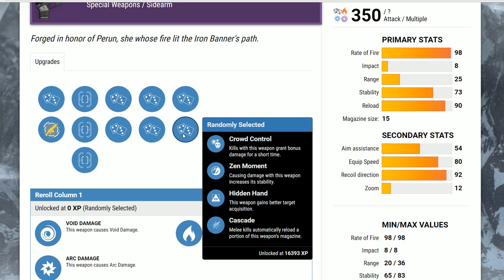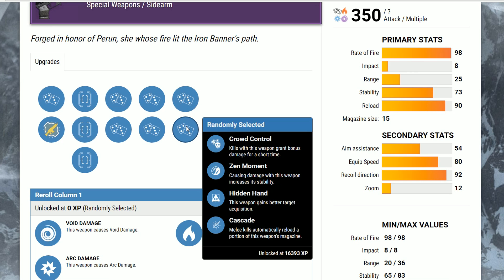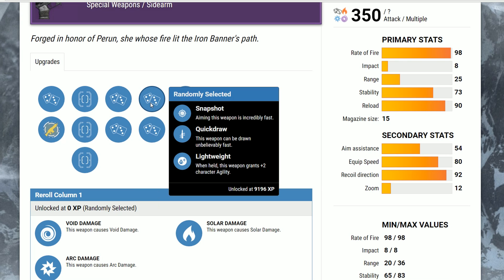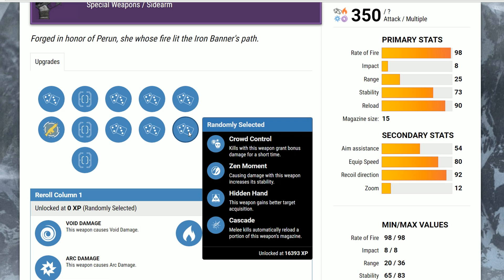Crowd Control is my personal other favorite — that's a personal thing though. I recognize that Reactive Reload is probably gonna be a little bit better, but Crowd Control just seems to work more for my general playstyle. I'm not having to plan my reloads between combats to get the damage benefit. I get it right after I kill something. So for this tier of perks, Rangefinder and Hidden Hand are gonna be the top tier ones. If you're looking for damage-increasing ones, Reactive Reload or Crowd Control are your best bets. So overall, the rolls you want to look for: Hidden Hand and Fitted Stock in column one, Quick Draw in column two, and then Rangefinder or Reactive Reload, plus Hidden Hand or Crowd Control for damage.